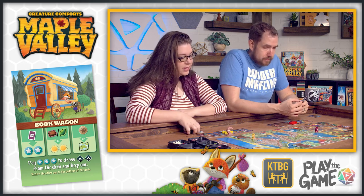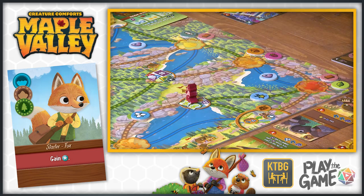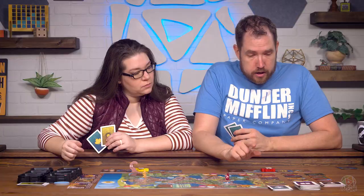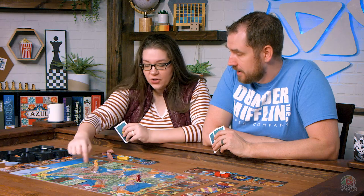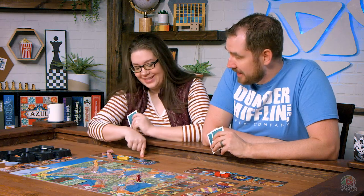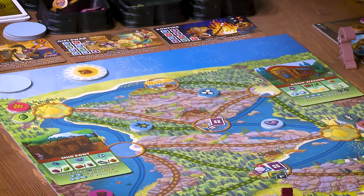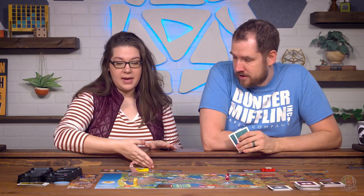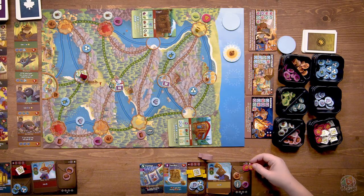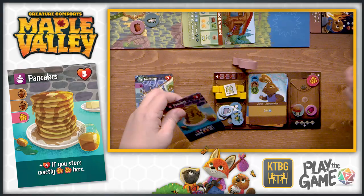Playing the fox to get two maps and a face-up favor, gaining a basket. Wanting to get a friend this round, but really wanting to make pancakes - needing honey for those. Hopping back to collect two honeys. Also gaining a curiosity. Then crafting pancakes, which takes two acorns and a honey. You can craft as many favors as you want at the end of your turn if you're able to. Pancakes are a food, so she gets to choose which of the festivities to put this on.